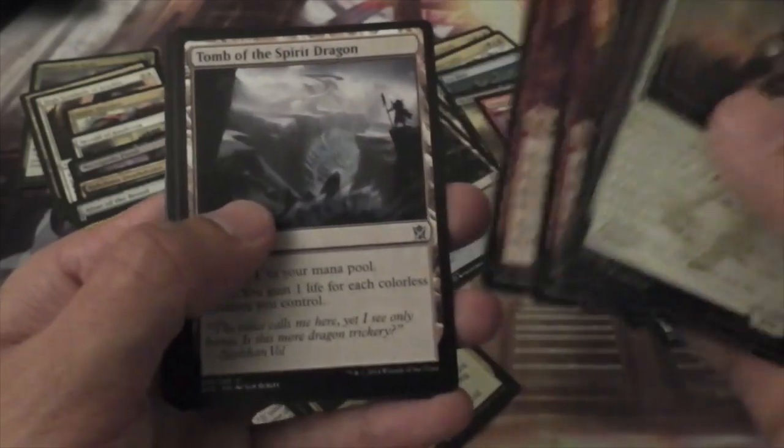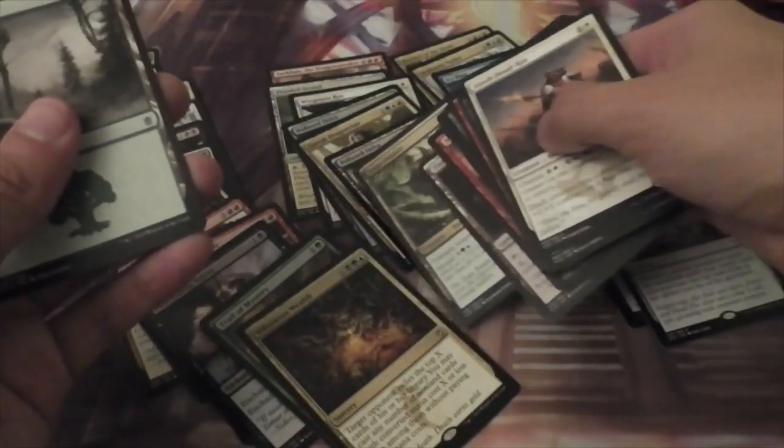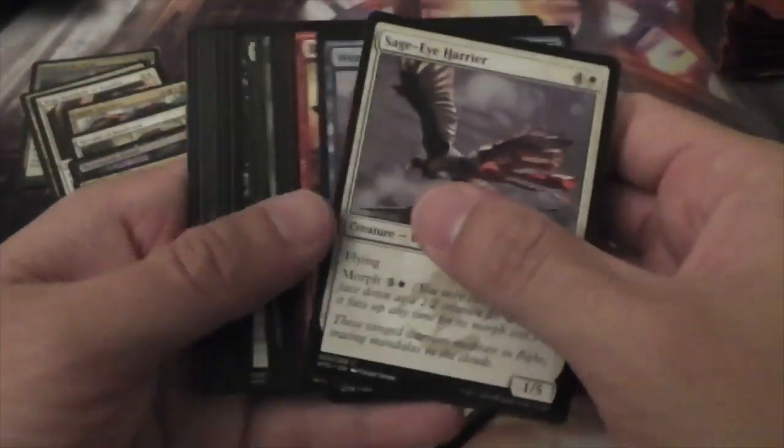And here we have Mardu Blazebringer, Monastery Swiftspear, Tomb of the Spirit Dragon, and a Sagu Mauler. I think that's worth something too — that's a pretty good card. I think it probably goes in that blue-black bug kind of deck that's evolving from the Block Pro Tour deck.